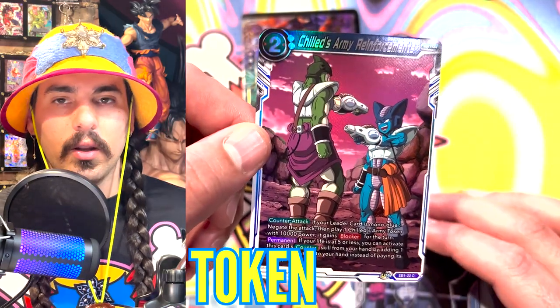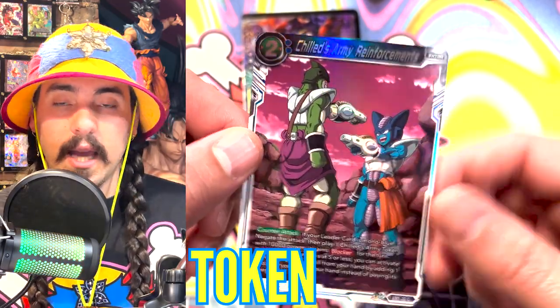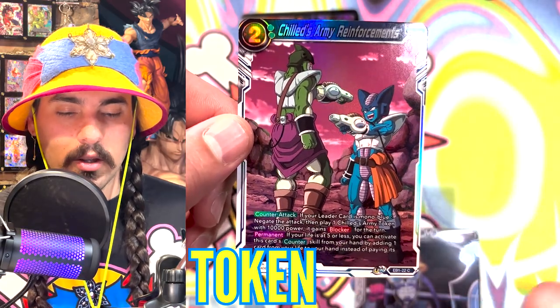The world champion used a napkin in the championship — respect to Andrew Duvall. But yeah, tokens you can play whatever you want to use them. They just have to match whatever the description of the token being played is once it's in your battle area.